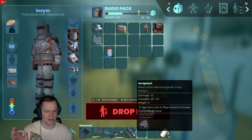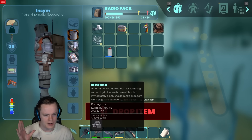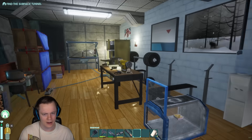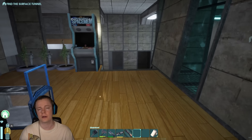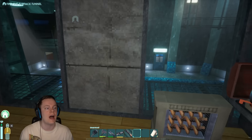Besides that, we got ourselves the Scrap Shot Shotgun, a Net Launcher, a Thermal Mallet, another good mallet. We have been getting a whole lot stronger. I think we're gonna start today by going into a bunch of these doors and seeing what they're hiding.